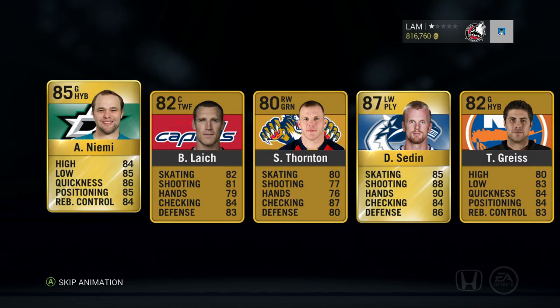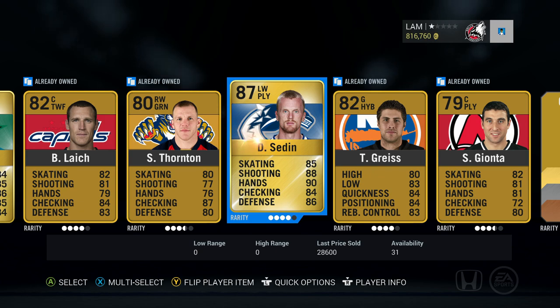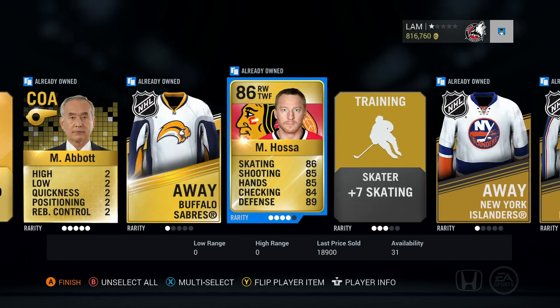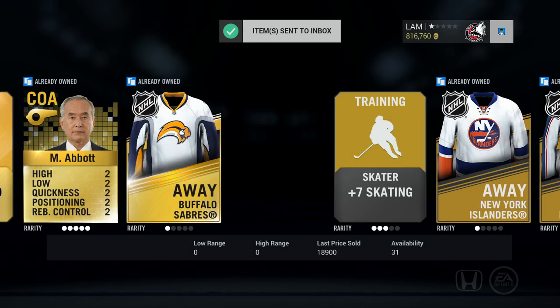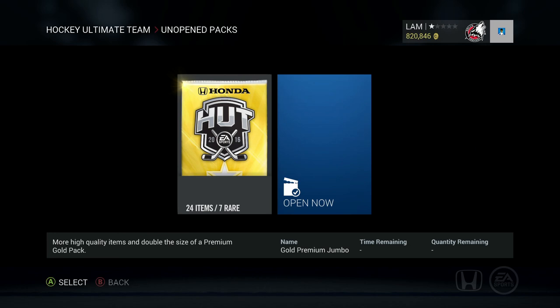Oh, what a pack! I see someone else in the background too — Daniel Sedin, 28k coins, 90 hands, 88 shot, 85 skating — that is disgusting! And also Marian Hossa, 19k coins! That's the second time I've pulled Hossa in NHL 16 — pretty nice. Two 86-plus players in one pack, not going to complain at all.